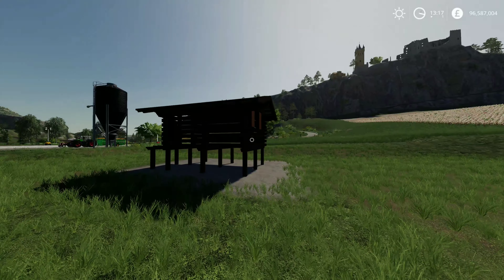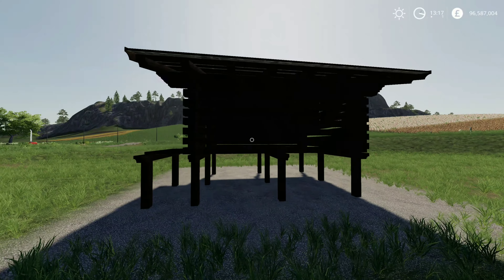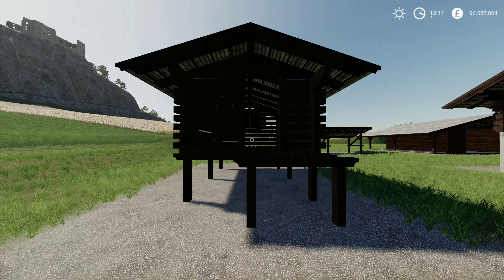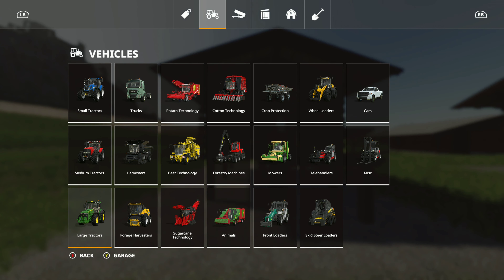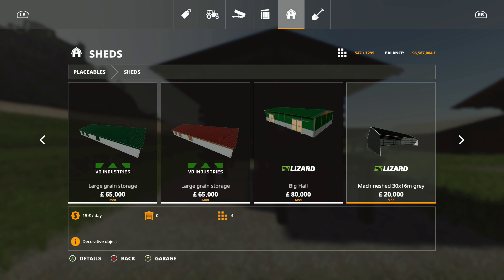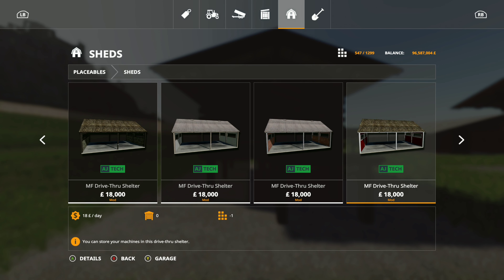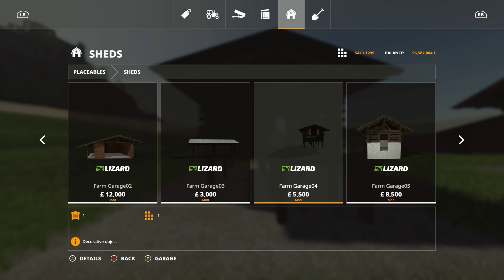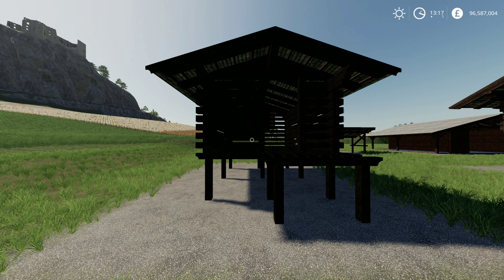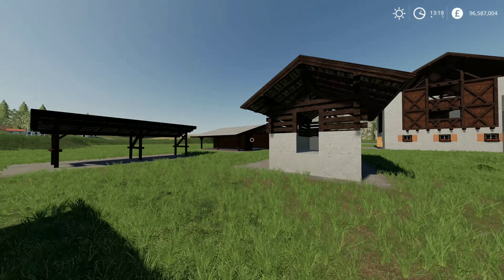I'll try this one first. Now this is labelled up as a garage. Look in the shop under sheds - Farm Garage 4, five thousand five hundred to buy, with a slot count of three. So it's labelled up as a garage - not exactly sure what you'd put in there, but there you go.